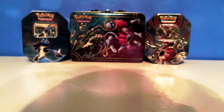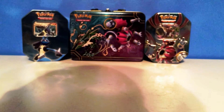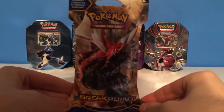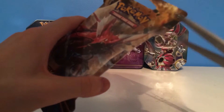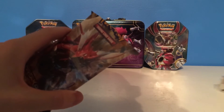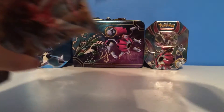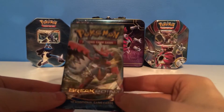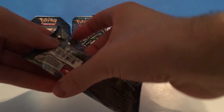Moving on to the next pack — we have the Shiny Mega Gyarados as the next pack here. We'll go ahead and open that on camera. Just cut the top off, put it in the trash, and pick out the pack. And we have a Mega Scizor cover on here — pretty cool, kind of funny how they're doing that. Let's get the cards out and open up this pack.